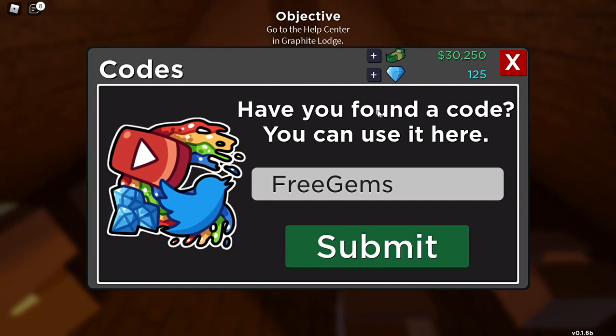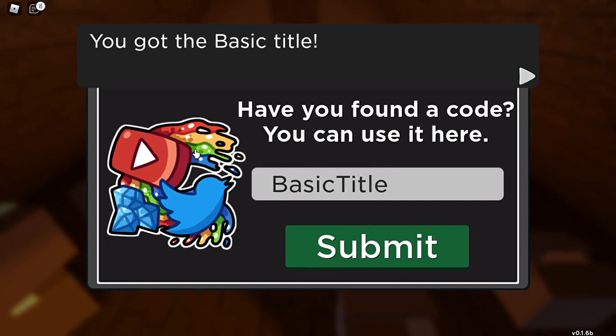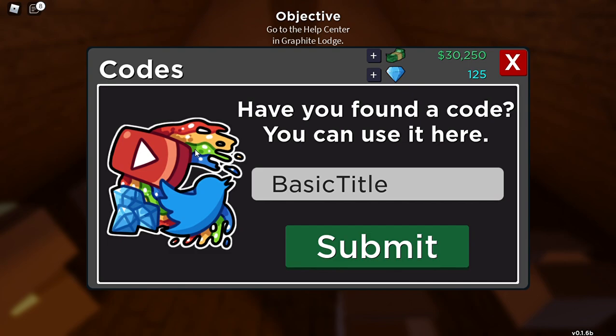Another code is called Basic Title — I think it will give you a Title. Sorry, I didn't take the code. And Gray Color is the next one.